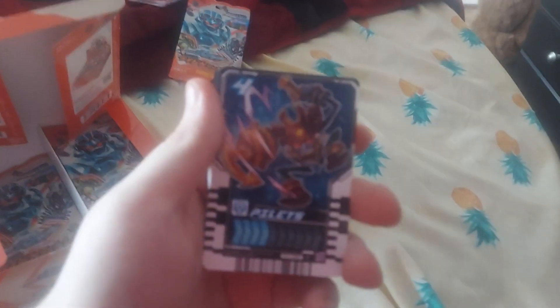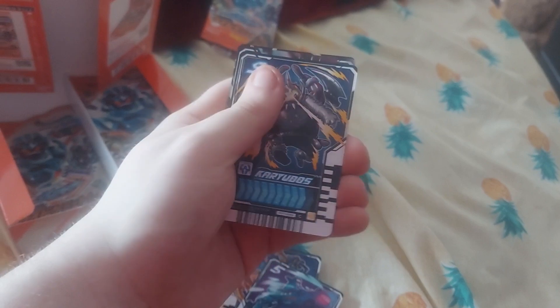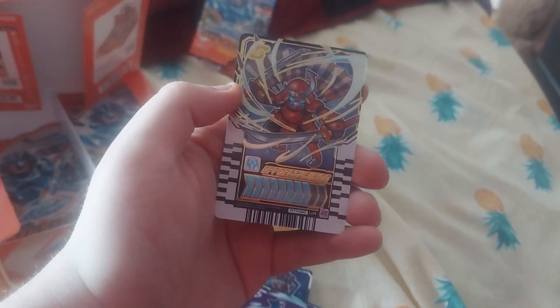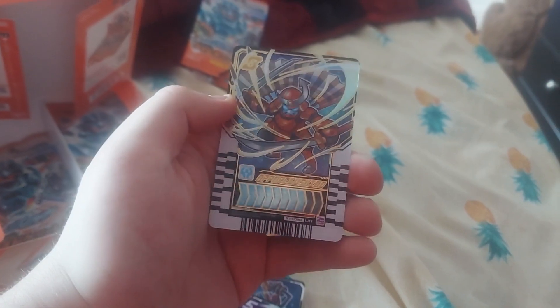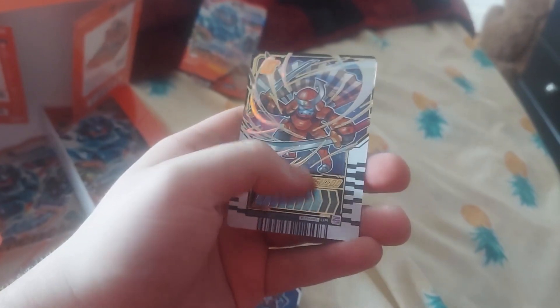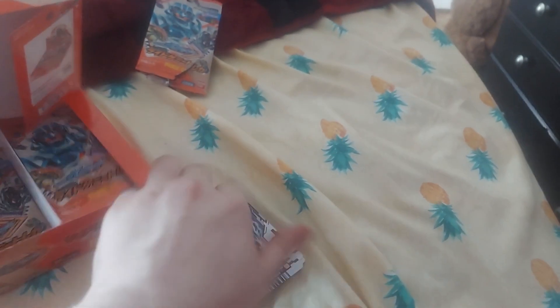Next pack: we got Pilots, Deep Marina, Kourudos, Steam Liners are rare, and — oh! — we got a UR Operation Ibushido. Wow, I like the design. I actually also pulled a UR Hawkstar as well.